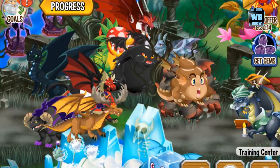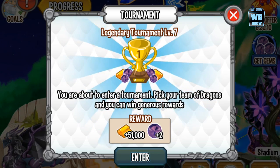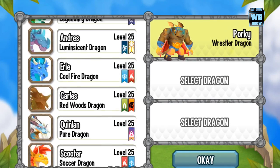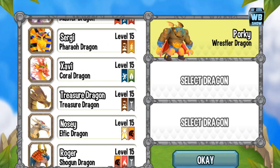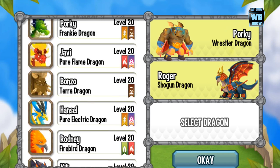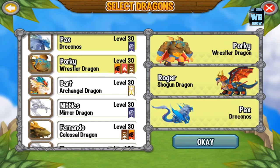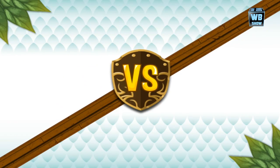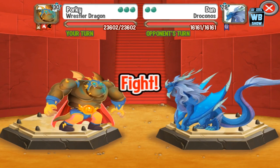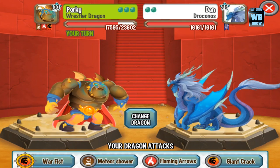Now we're gonna select an opponent. I know the legendary dragons are good, but we're just gonna select some random dragon to show off the skills. Actually, let's finish with a legendary dragon since I want to win. We're going in with the Wrestler Dragon first, then the Shogun Dragon, then finish off with the legendary dragon to win our diamonds — or gems, whatever you want to call it.